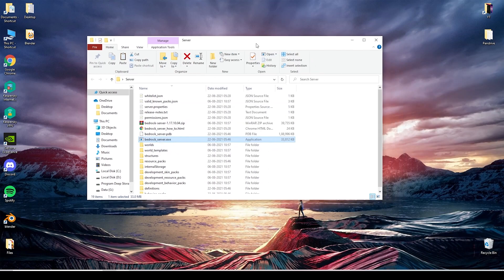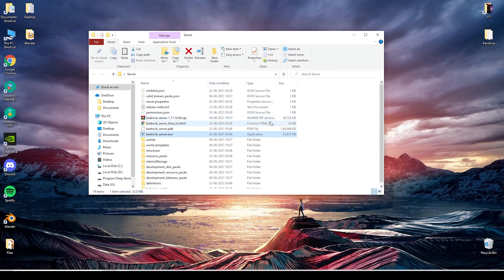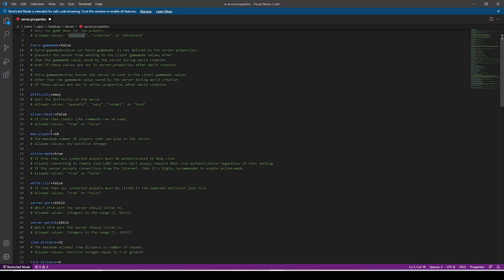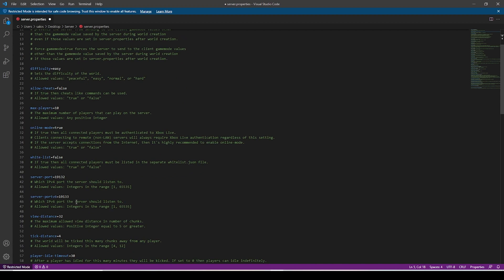Open server.properties. I am going to change the name to 'test server'. One thing to note here is the server port — note the server port value and just copy the server port, because we are going to need it later.